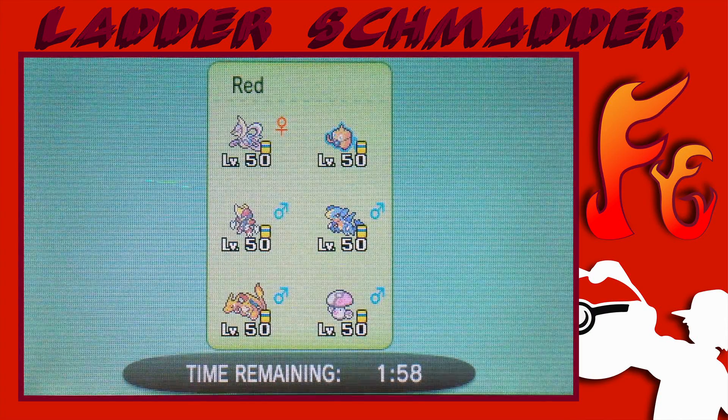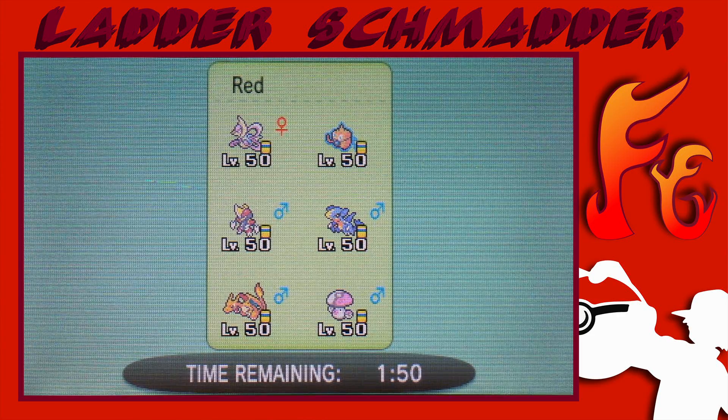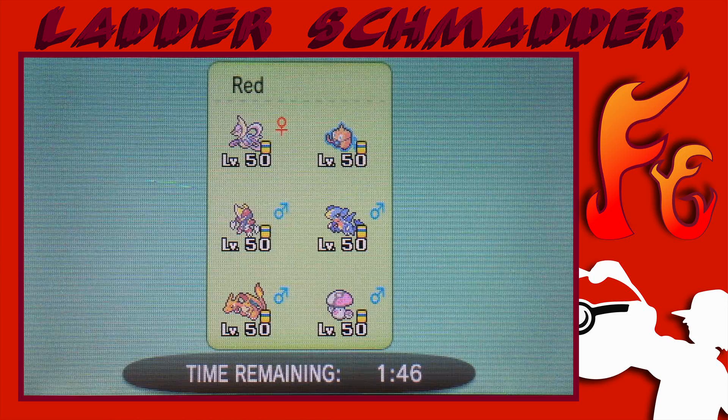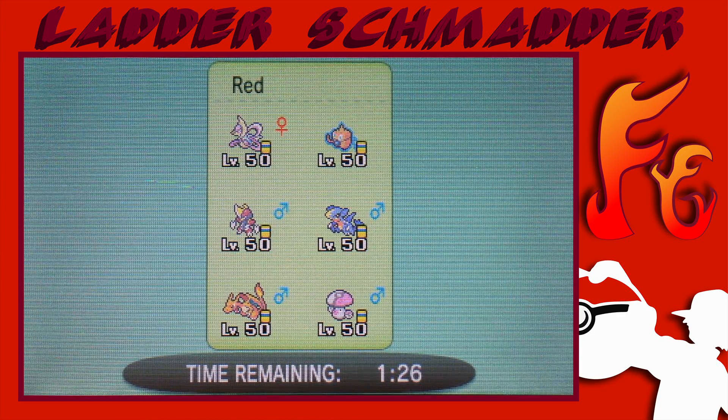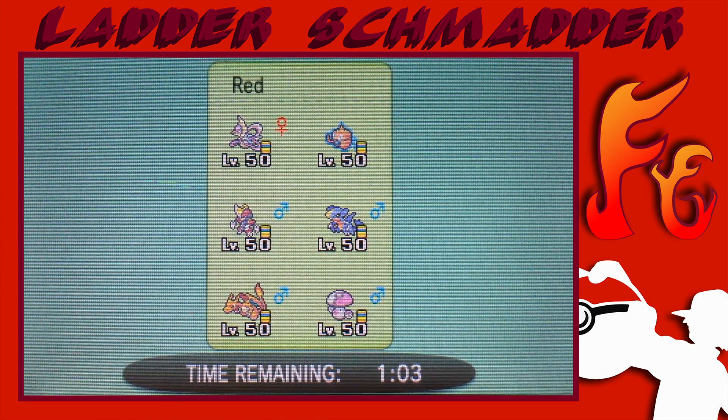He has Cresselia, Amoonguss in Trick Room - that can be terrible. You never know if it's running min speed in case of Trick Room, because it doesn't look like a typical Trick Room team. The Bisharp usually is fast, but it could be slow as well. Other than that, he has mostly pretty fast Pokémon, except for Amoonguss. I'm still gonna want to set up Trick Room and deal with the Amoonguss after that. I have Hidden Power Fire on a lot, and if I don't have Fire I have Ice, so that Amoonguss is gonna struggle. I hope. I'm not very experienced in this kind of thing.